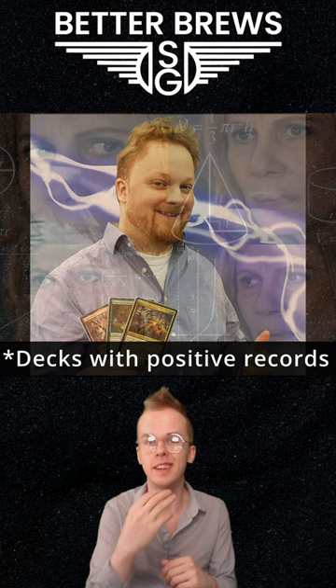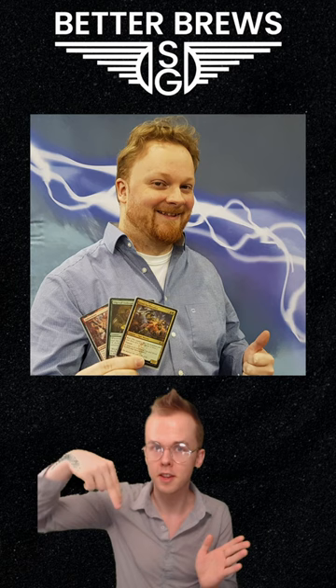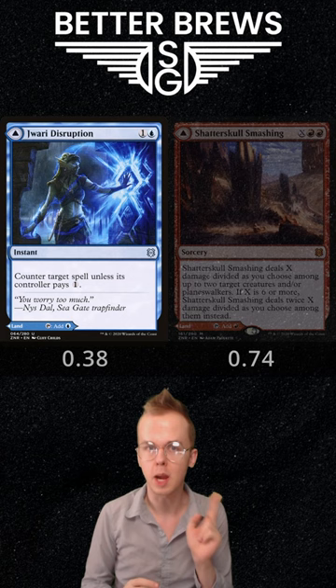I'll link to all his articles in the description, but here are the bullet points of the new one: Non-Mythic MDFCs count as 38% of a land, and Mythic MDFCs count as 74% of a land.